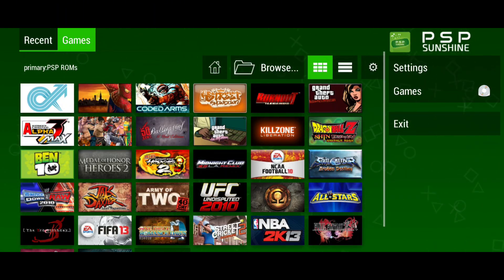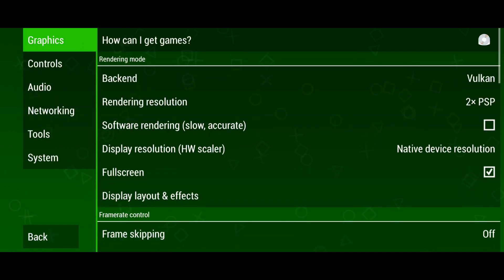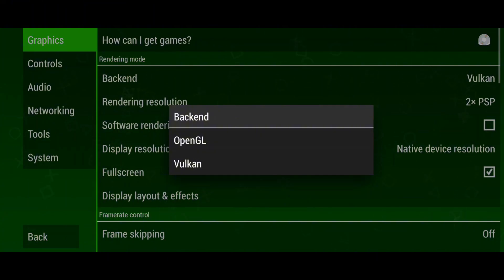Before playing, let's check out the settings to ensure the best experience. In the graphics section, you'll find two rendering options: Vulkan and OpenGL. Vulkan is recommended for better performance on low-end devices, while OpenGL is ideal for higher quality on more powerful devices. Start with Vulkan, but switch to OpenGL if your device can handle it.